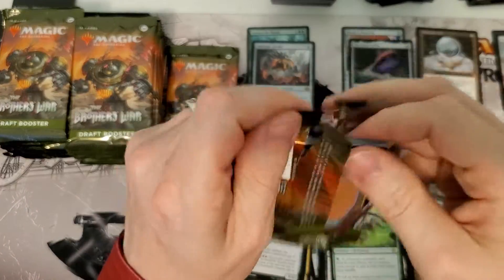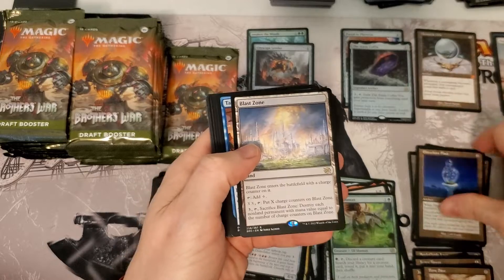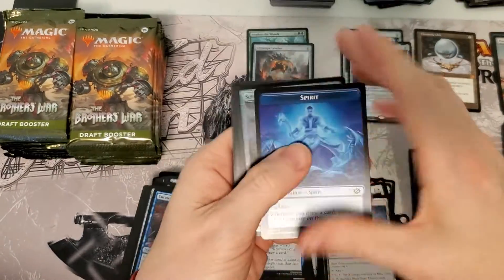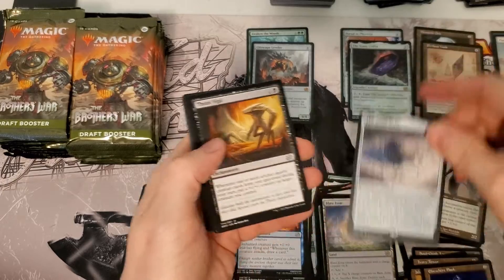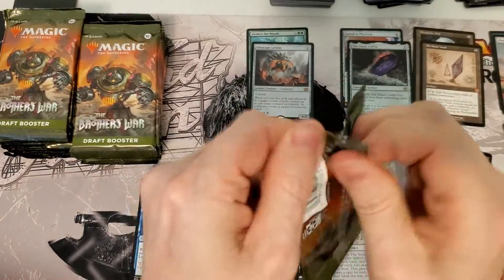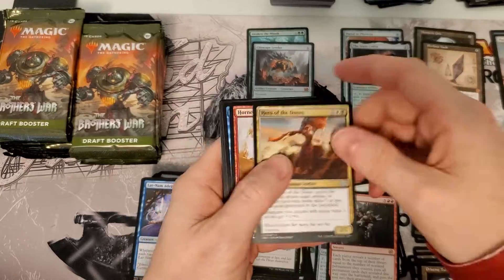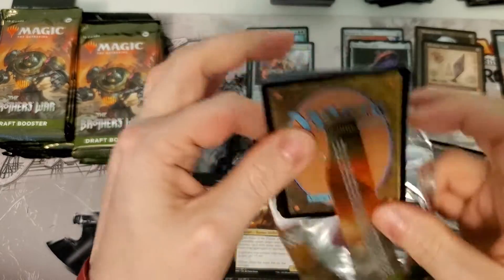This box and these packs are opening way easier than the other ones. Perilous Vault Mythic — very nice. Oh, there's a Stone Brain, one of the few rares holding its value at a whopping $2. Even Diabolical Intent has been shut down to like $7 or $9 or something like that. It's hard to tell by the time this video airs how much it will really be. The rares have really gone to hell in a handbasket.